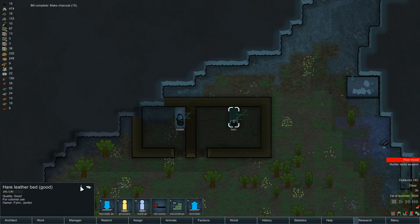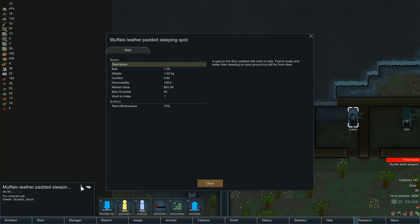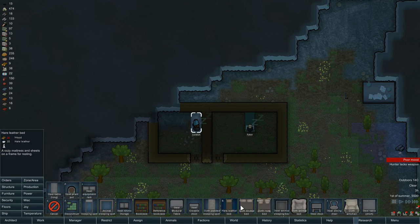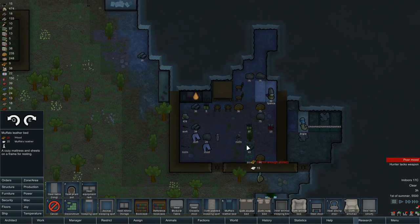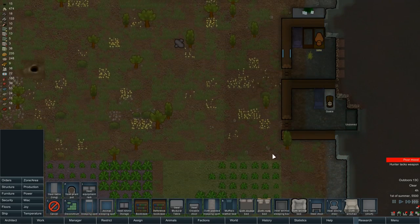Let's look at these beds. We've got the hare bed here in good condition — rest effectiveness 105%, whereas sleeping on the floor is 70%. So you can see proper beds are a lot better. It's worth getting proper beds. Let's go ahead and do some more furniture — let's do another muffalo bed. Muffalo leather gives 15% bonus. Beds for everyone, even the prisoners!